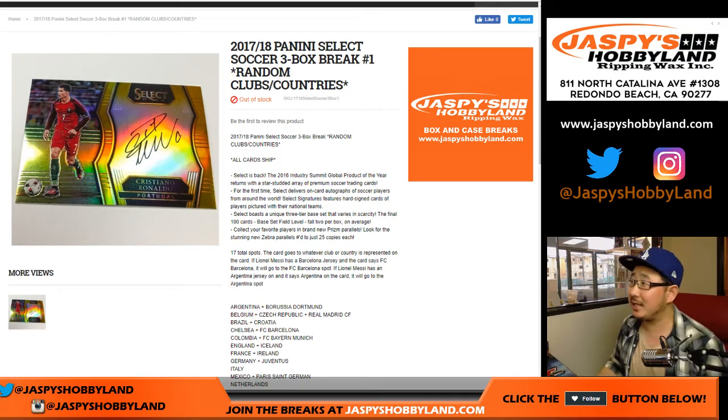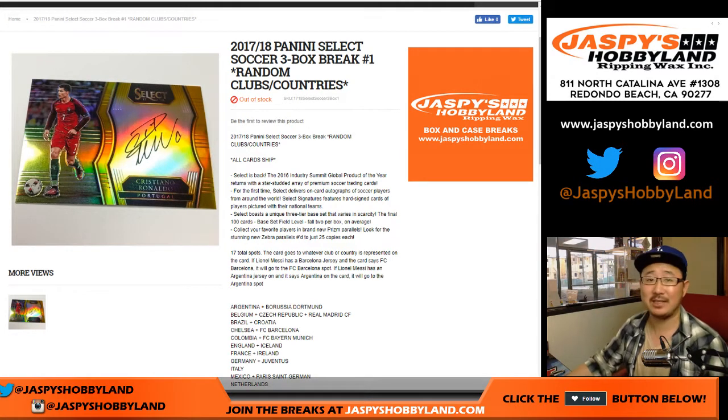Hi everyone, Joe for jazbeeshobbyland.com doing 1718 Panini Select Soccer. It's a three box random club country break, number one, from jazbeeshobbyland.com.